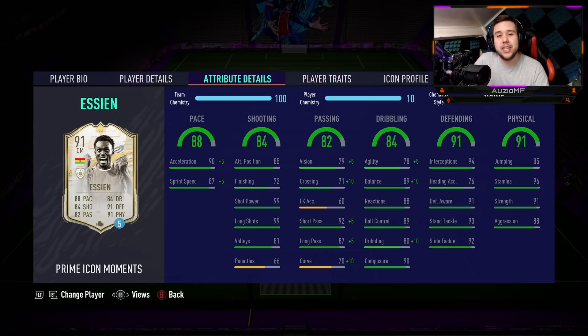Now when it comes down to the chem style, it is going to be an engine chem style. Do you know how good your defensive stats and physical stats need to be for me to say he doesn't even need it? You might as well just try to make this guy feel good on the ball and not even touch the defensive or physical stats. The guy has got 91 strength and 88 aggression, and that defensive awareness, standing tackling and slide tackling is ridiculous with no chem style touching him.